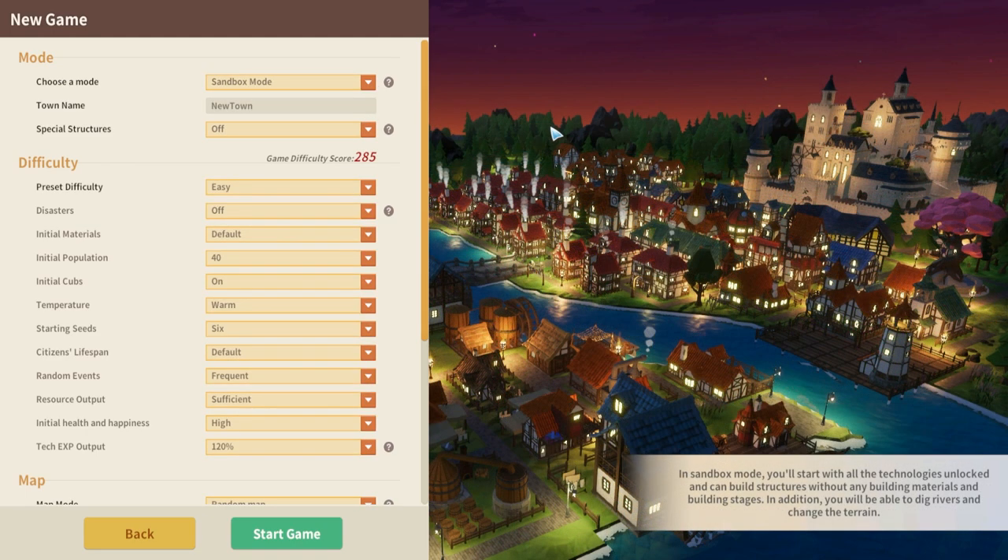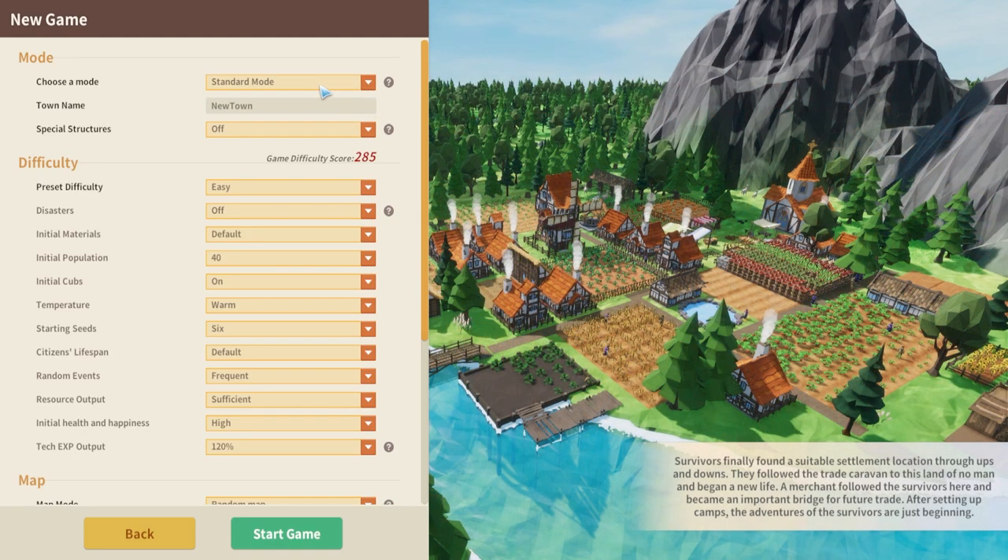You can also do a sandbox mode if you wish. In sandbox mode you start with all technologies unlocked and you can build structures without any building materials needed. This is basically just building a town that you enjoy without the challenge of getting all the resources. But we're going to look at standard mode today as I believe that's what most of us will do, where we have the challenge of getting resources and keeping citizens alive and building the town in the normal way.